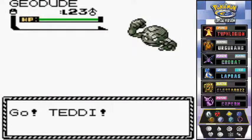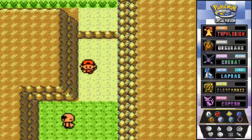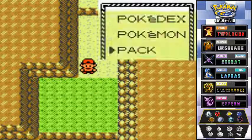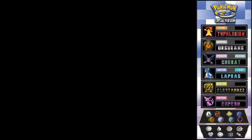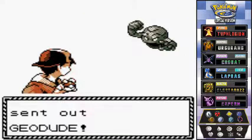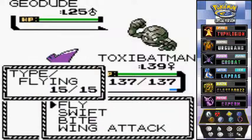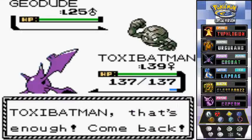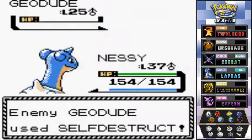There's a Geodude we don't want to battle. Another Pokemon trainer — time to use Toxic Batman because we haven't used him in a while. Here we have Michael, and he's coming out with his Geodude. Toxic Batman doesn't have a good advantage against this guy, so let's go back to Nessie. Beefy Nessie — everybody else gets experience just because.